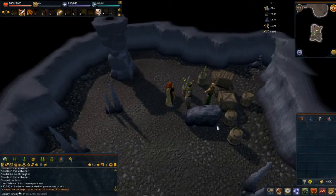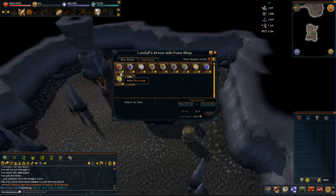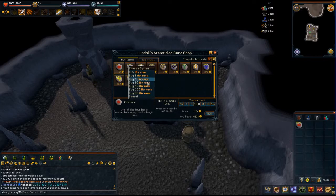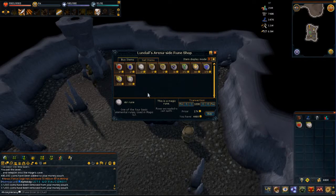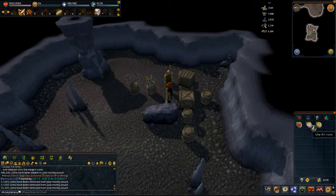Let me grab some money real quick. Let's talk to Lundale here. We're going to buy all of his - now look at the price on this: 17 coins, and they're worth 101 coins apiece. We're going to buy all those. We're going to buy all the air runes as well. And since these sell at 240 apiece, we're going to buy all the Cosmics. That's kind of up and down on the scale - sometimes Cosmics are worth it, other times not so much. Air runes are 32 coins apiece currently.